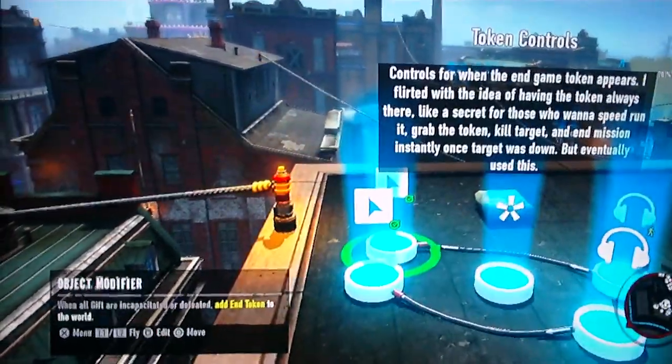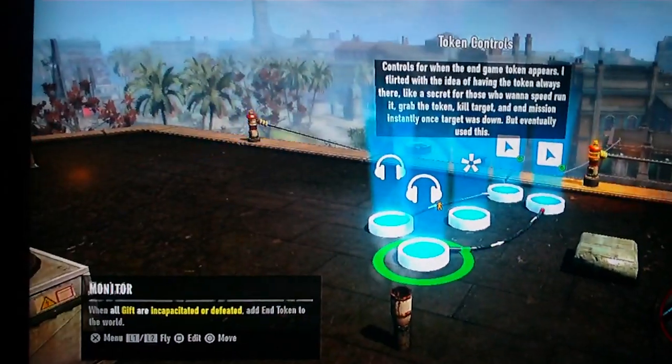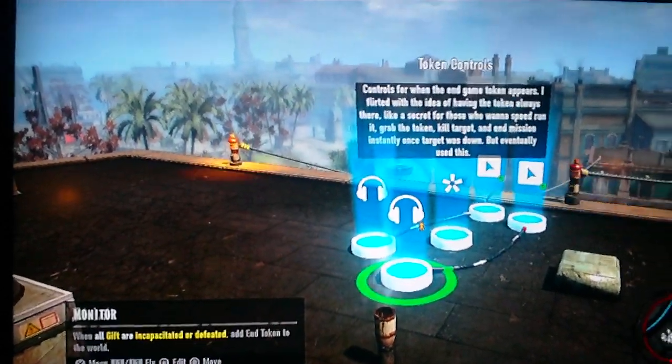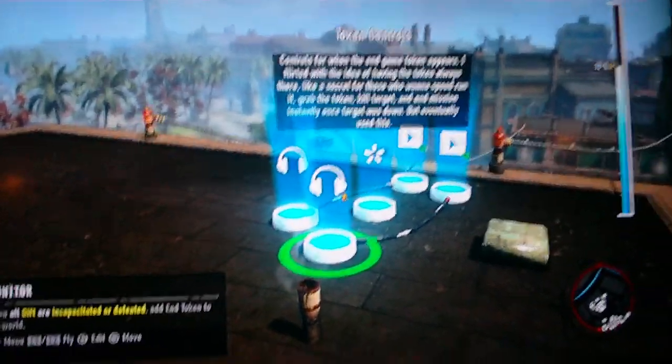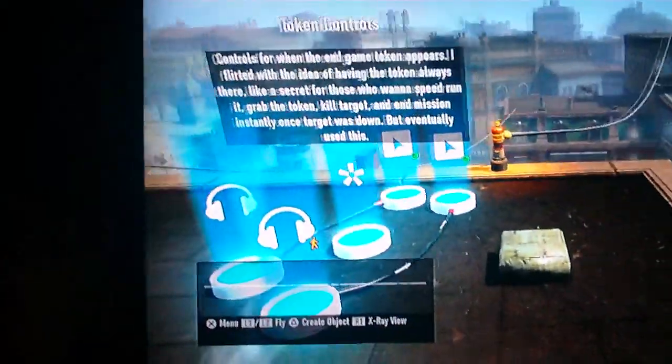I connect them. The other one is the exact opposite, right beside it. This makes it so that if the target is incapacitated or defeated, it adds the token to the world. And this is the other half of it — add the token to the world.